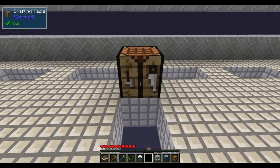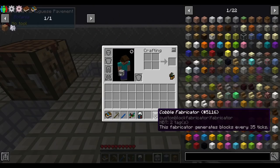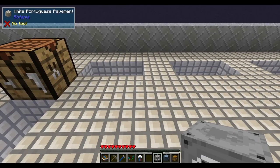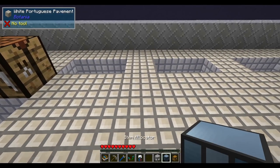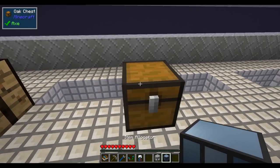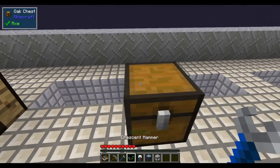We start with a crafting table and a fabricator. The fabricators are a key part of this pack. This fabricator generates blocks every 35 ticks — it's a cobble fabricator, so it generates cobblestone. I kind of want to raise it up a block.